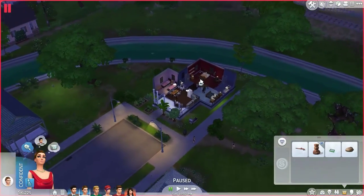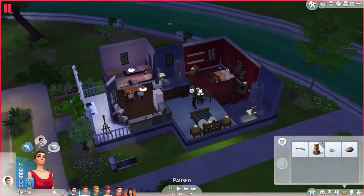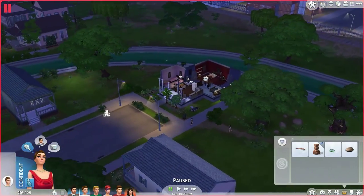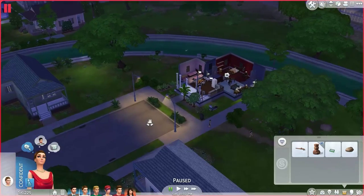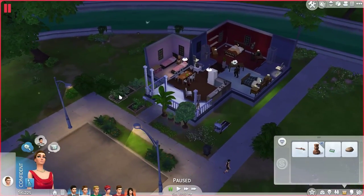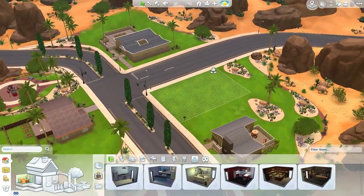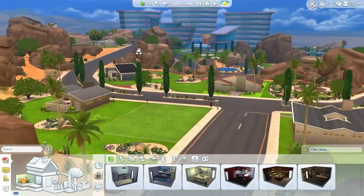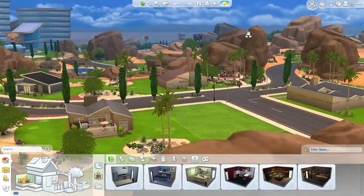I think we have everything that's worth keeping in our inventory. What I'm actually gonna do is go into Oasis Springs — did I seriously just say Oasis Landing? What I'm actually gonna do is go to freaking Oasis Springs. Alrighty guys, we are in freaking Oasis Springs. And as you can see, obviously this is gonna be our new lot, which is in a lovely neighborhood if I do say so myself.